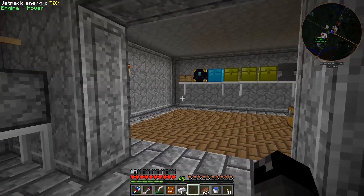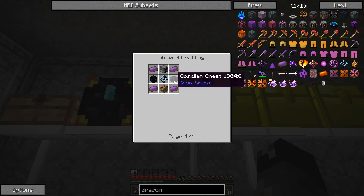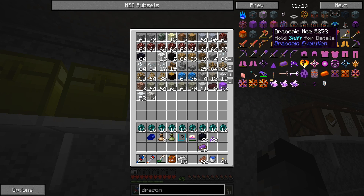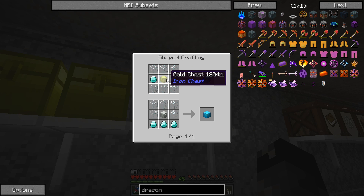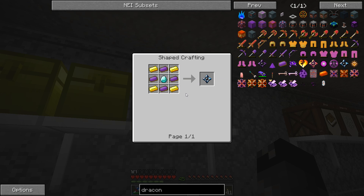Now we need to make some other things. We need to make obsidian chests, which is diamond chests surrounded by obsidian. Do I have obsidian? I do, I got plenty. We need to make the diamond chest which is gold chests - dang, that's a lot of stuff. Let me make these items up real quick and we'll be right back.